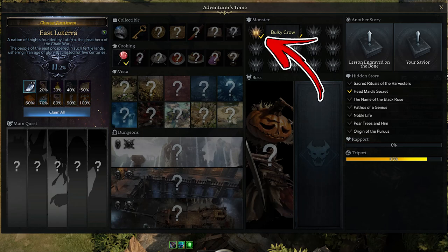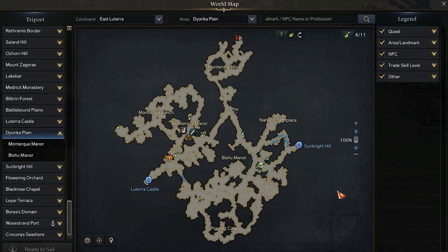In East Lutera continent, the first monster takes the name of Balki Crow. In order to find it, you have to visit the Diorica Plane area. To be precise, you have to start from the right side of the region where the Bishu Manor tripod can be found.